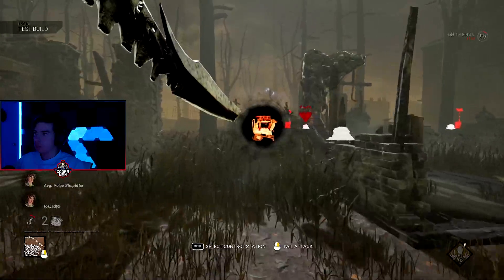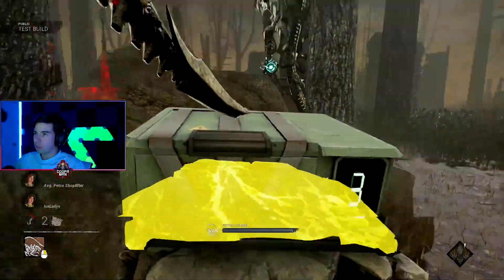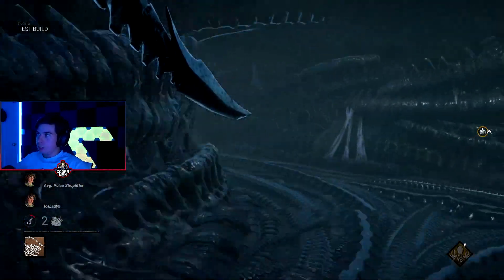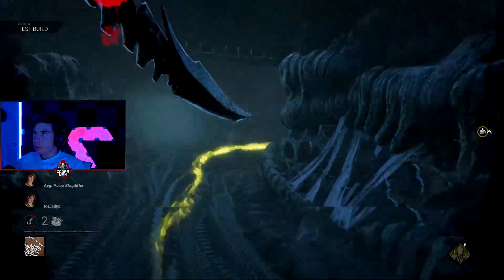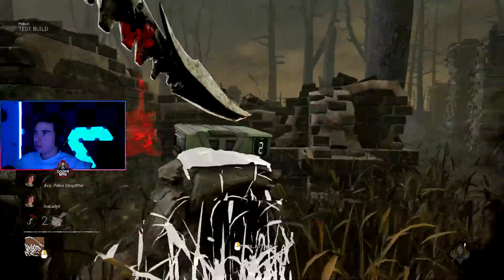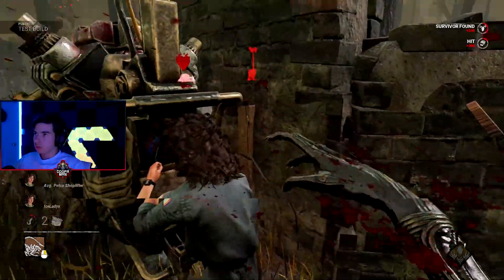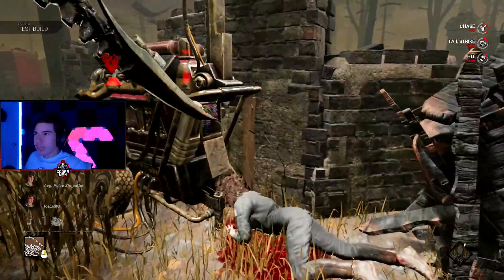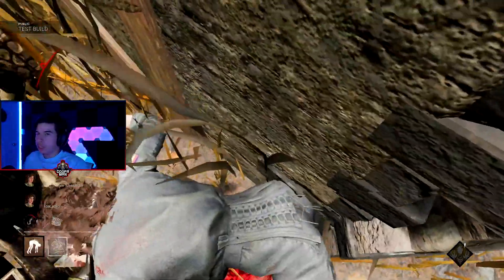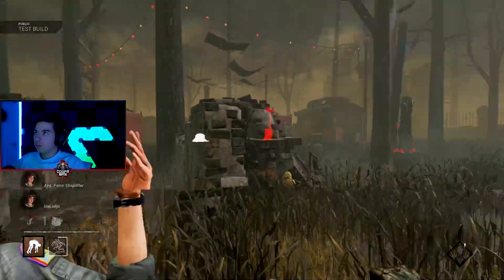Now we're in our mode, we're in the zone. I don't get this — oh, now it shows me where to go, okay. I wonder how much warning you get. The tail attack seems to be slow, but you can hit over pallets which is really sick.